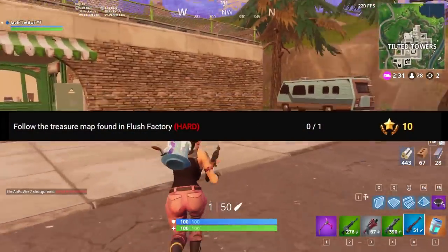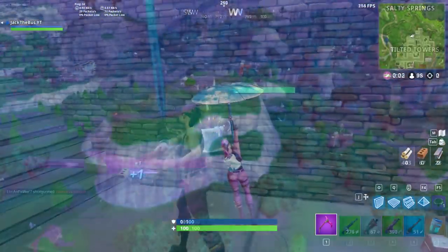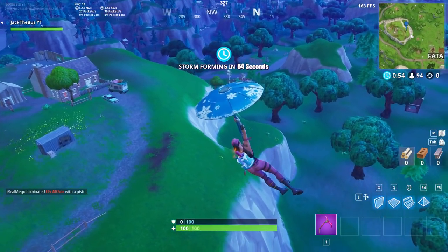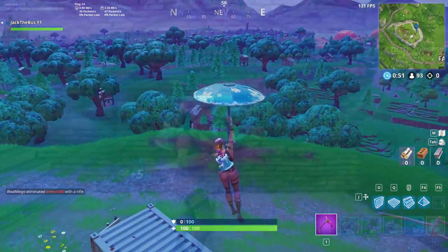The last free challenge is to follow the treasure map found in Flush Factory. I won't need the map to show you guys where the battle star is, as the location was actually data mined. The Flush Factory treasure map will lead you to a mountain close to Salty, and a battle star should be located in the general vicinity of the stir patch. If you do not find it at first, simply walk around a bit until it pops up — it shouldn't take you very long.